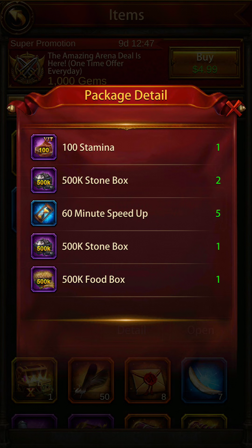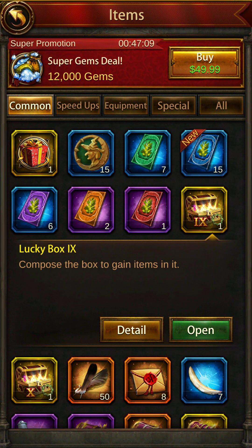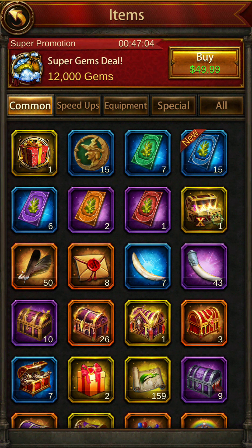Box 9 also gives you a 500,000 resource box, five speed ups, 500,000 stone in 2 quantity, 500,000 stone in 1 quantity, or 500,000 food in 1 quantity. Opening it — I get speed ups. Fine, no problem, could be better.